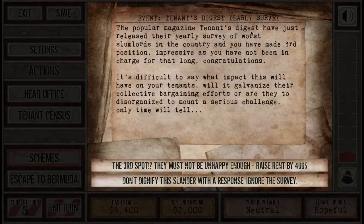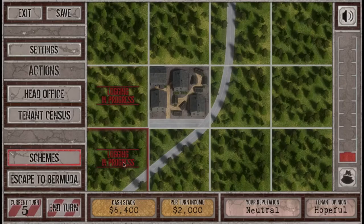The popular magazine Tenants Digest has just released their yearly survey of worst slumlords in the country and I've been made third. Yes! Impressive — I haven't been in charge for that long. It's difficult to say what impact this will have on tenants — will it galvanise their collective bargaining efforts or are they too disorganised? Only time will tell. Third spot — they must not be unhappy enough. I can raise rent by $400 or ignore the survey. I'll ignore it for now — I want to get more people in.